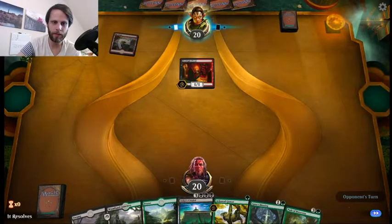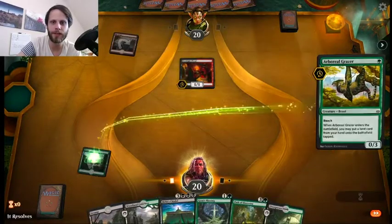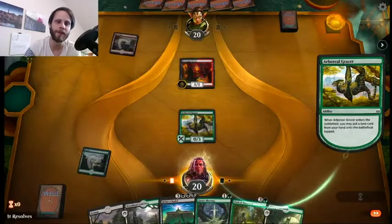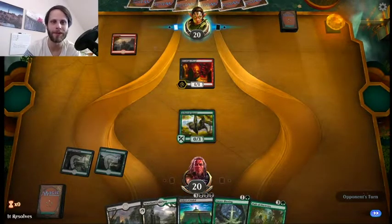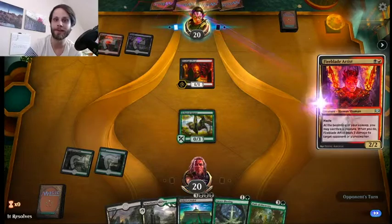Perfect, we do want land. So we'll throw out the Grazer here — and again, this is going to do a pretty good job of dealing with some of these low ground creatures, at least that's the goal. They can just burn it out, but if they burn out a Grazer it kind of feels bad. But that's fine with me if that's what they want to do. Again, kind of an aristocrats deck, it looks like, where it's basically sacrifice outlets after sacrifice outlets, and that's cool.